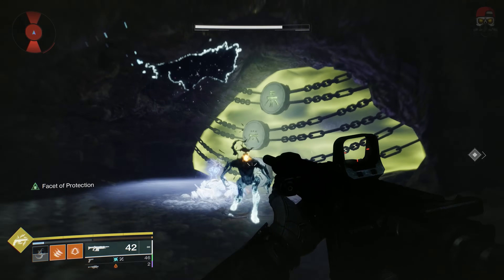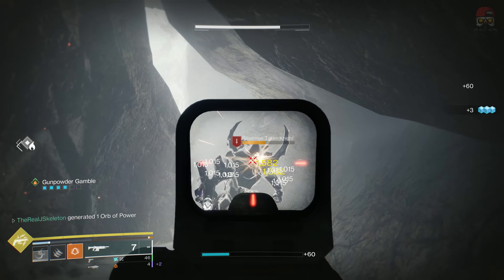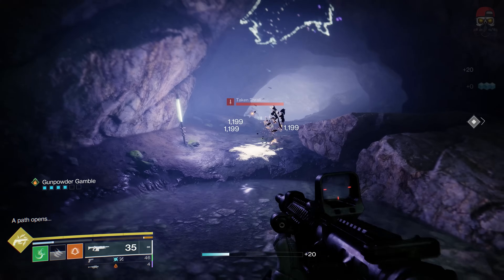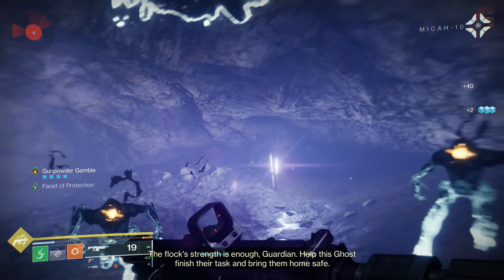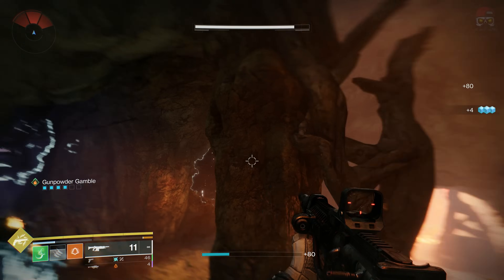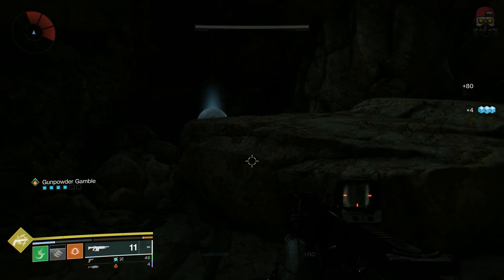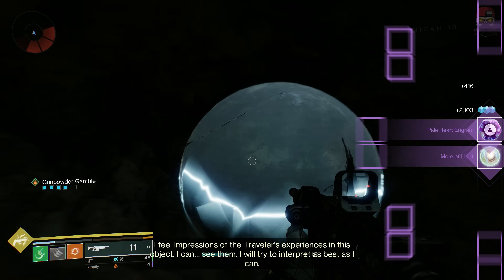Once inside, go ahead and clear out the ads — it's a tight little cavern. Turn right by this tree, turn backwards, and climb up here. It's just tucked away in the back — go ahead and pick it up. That's going to be the next vision of the traveler obtained.